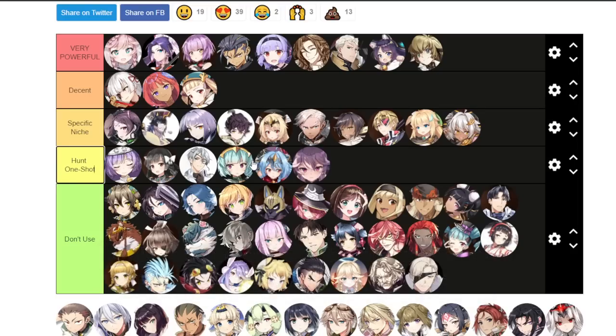Next we have the Hunt One Shot tier — pretty self-explanatory. These units are used to one-shot hunts and that's pretty much it. And the Don't Use tier is also self-explanatory: don't build these units for PvE. Some may be very powerful for PvP — for example, Assassin Sid is extremely strong for PvP with good speed gear, but for PvE he's not that great.